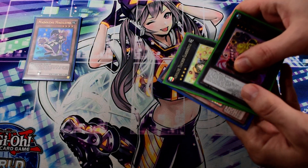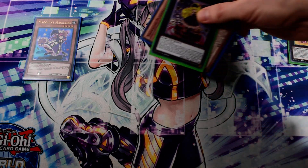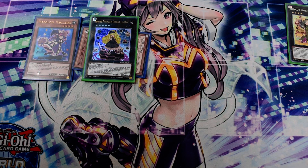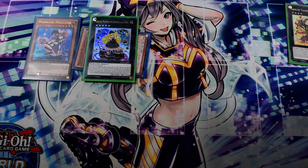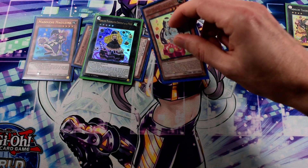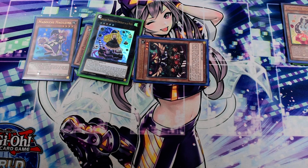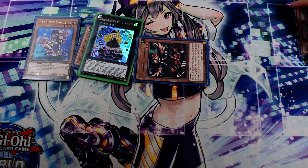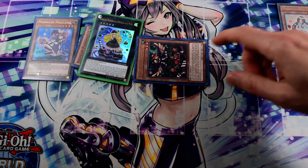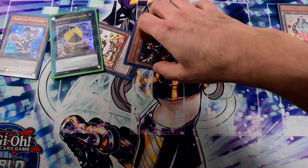When a card is sent back to the deck, you can detach one material and special summon a Madolche monster from your deck — so we special summon Anjing. Next, tribute summon Anjing to special summon Hootcake from the deck. You always want to summon Hootcake to the middle zone — you'll see why later.